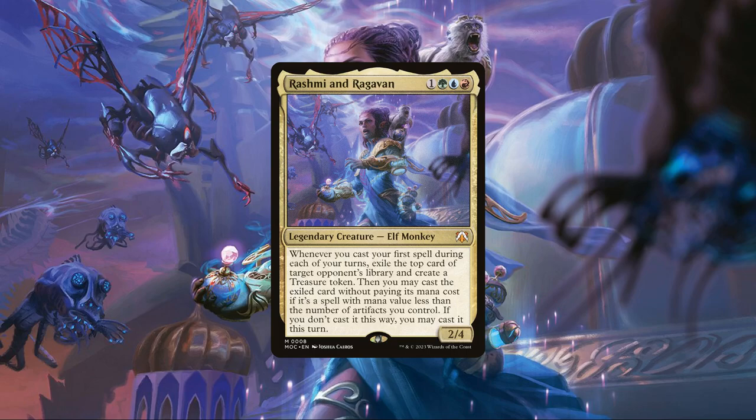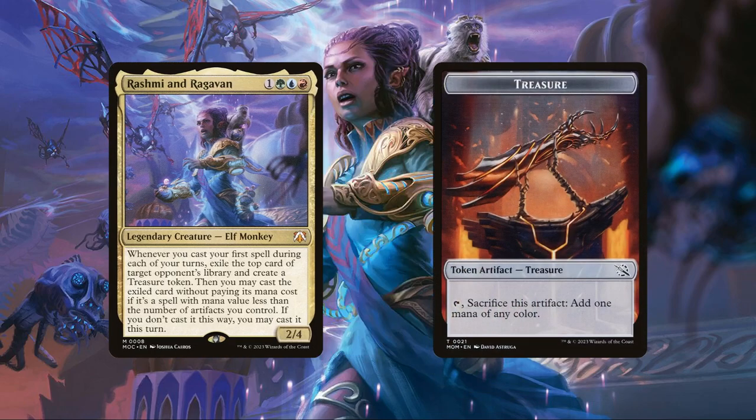When I say potential, I mean potential — we'll usually have no information about our opponent's top deck when we select them, and we are restricted to casting those cards, not playing them. Meaning we can easily whiff if we hit lands, hit spells we don't want to cast, or hit spells whose CMC is too high. That said, to somewhat make up for this ability's lackluster accuracy, if we do hit a spell we can and want to cast, Rashmi and Raghavan give us the opportunity to cast it at no cost if we have enough artifacts, with them generously providing us an extra artifact before they check for this in the form of a treasure.